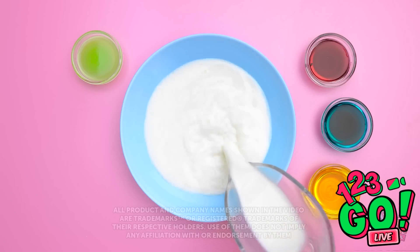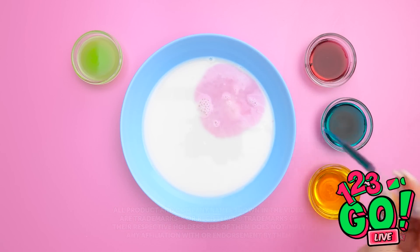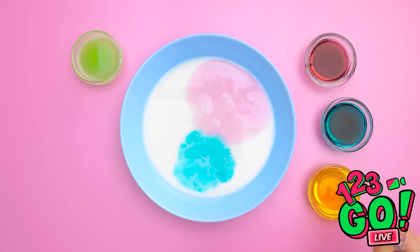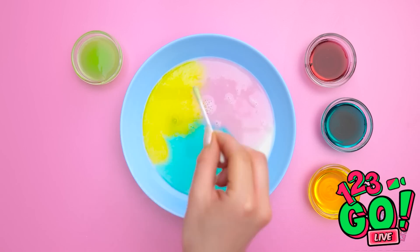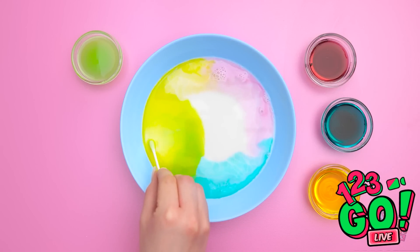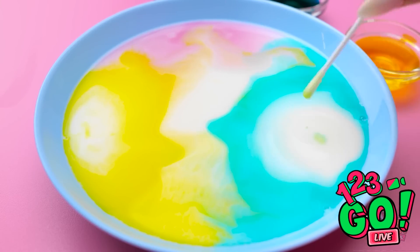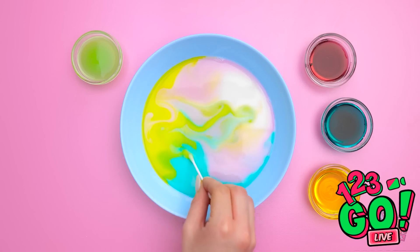We'll pour some milk into this bowl. And now to add drops of food coloring — there's the red. And now for the blue. And of course, we can't forget the yellow. Now I need a cotton swab. Let's touch it to the milk. There it goes! It's starting to move! I can make it go in whatever direction I want. Time to do some mixing together!